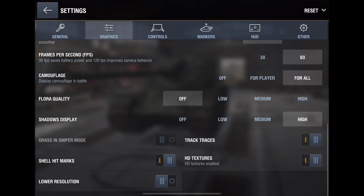Camouflage is personal preference and won't change much — turn it on for all players. Flora quality is super important — turn it completely off. It's going to be a pain especially in sniper mode and will get in the way, so turn it completely off and you'll actually do better with grass and plants out of the way. Shadow display is personal preference — it just makes the game nicer, go with off or high depending on your device.